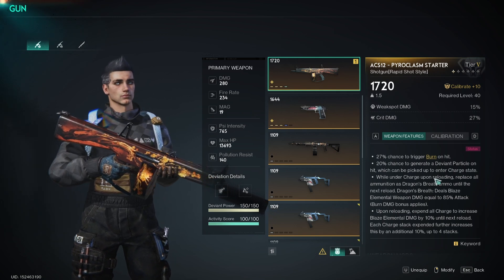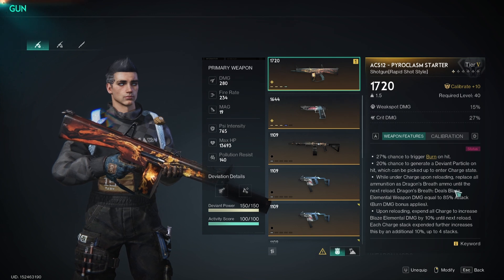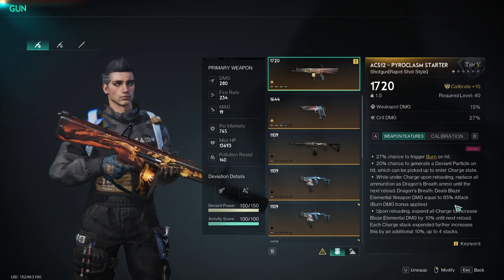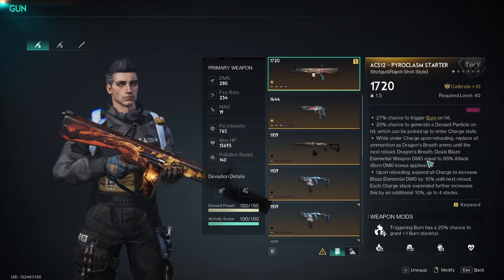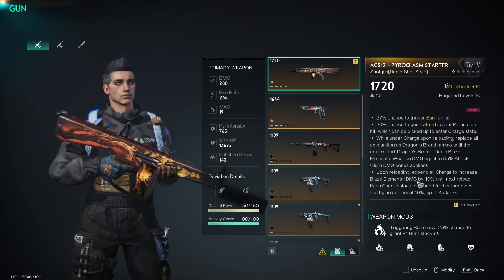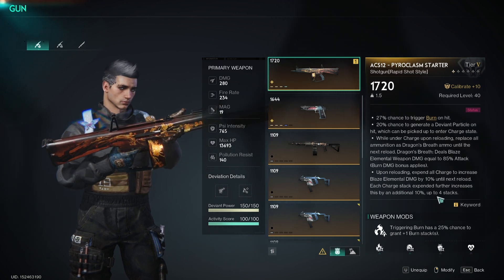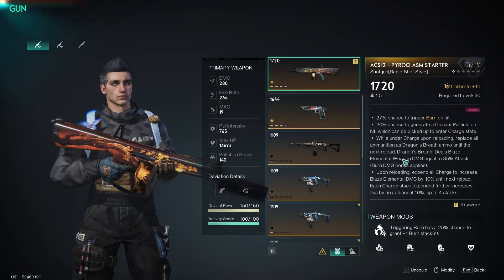While under charge, upon reloading, replace all ammunition as Dragon's Breath ammo until the next reload. Dragon's Breath deals Blaze elemental weapon damage equal to 85% attack, with your burn damage bonus applying on top of that. Upon reloading, expend all charge to increase Blaze elemental damage by 10% until the next reload. Each charge stack expended further increases this by an additional 10%, up to 4 stacks. This gun is ridiculous for stacking your burn build effects.